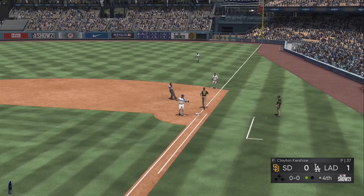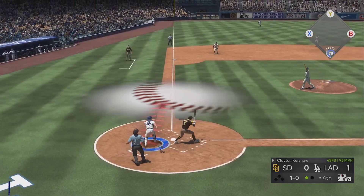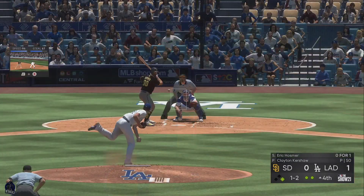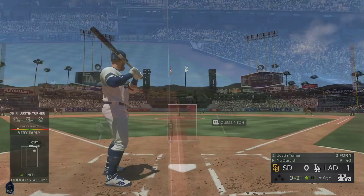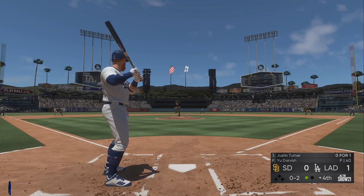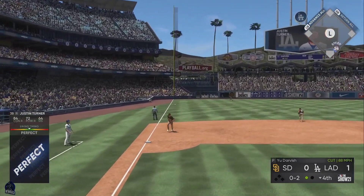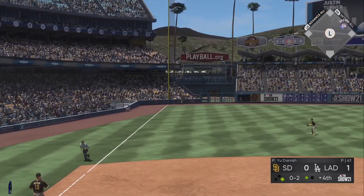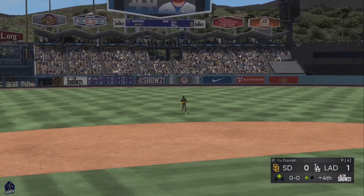Smith will throw down to first — one away, no delivery. Popped him up. Slow grounder to first, scooped up. Line drive into the corner, and this will find the wall deep in the corner.